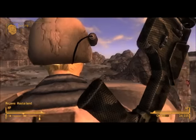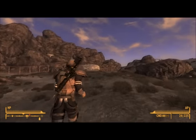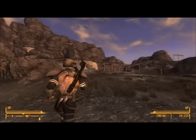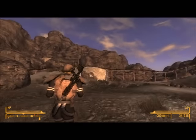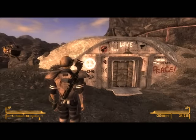Now when you've fast travelled to it, the entrance to the base is just north-west of the spawn point. So if you walk over to that, you'll see it's the one with the tree trunk on the roof and this is the artwork on the front.